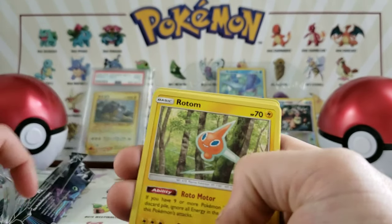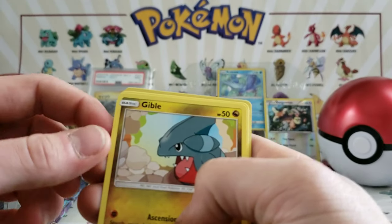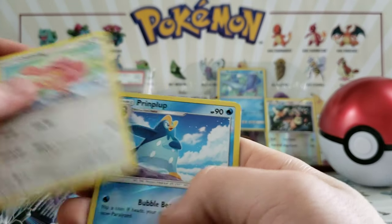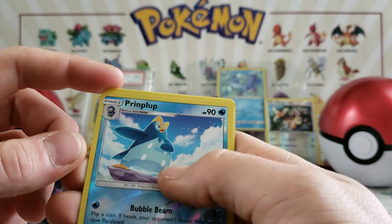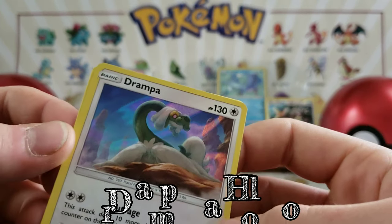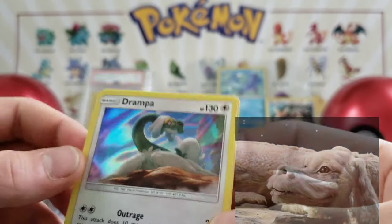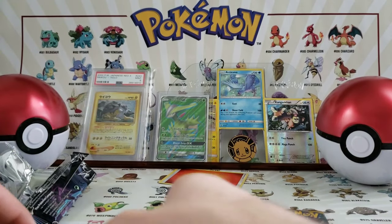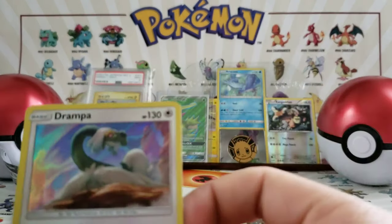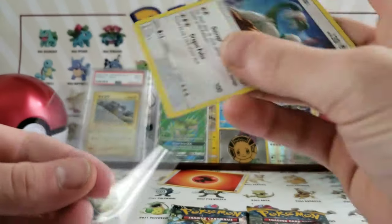We have an Ancient Crystal, we have a Spiritomb, we have a Rotom, we have a Shinx, we have a Dewpider, we have a Gible — nom nom nom nom. We have a Skorupi, we have a Lickilicky, we have a Piplup. And we have a Drampa — the grandpa dog! Look at him, he looks like that dog from The Neverending Story. And we have a Lightning Energy. The foil is nice on that, but you only get a normal sleeve.